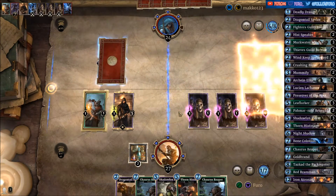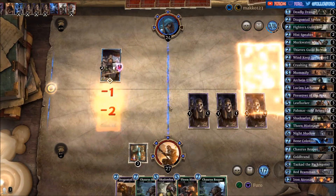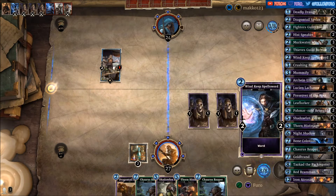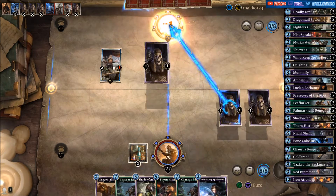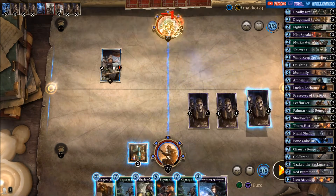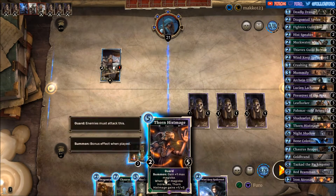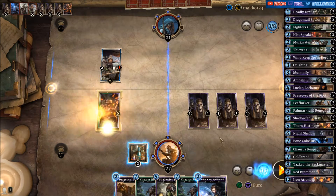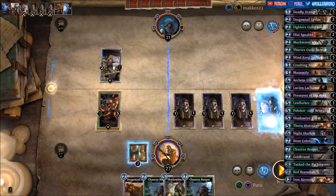The Lightning Bolt kills the Skeleton King. Execute — that's not very nice at all. Three more damage. We're also dropping the Hist Mage on the left lane, cleaning our Magicka, and let's drop the Windkeep Spellsword on the right lane.